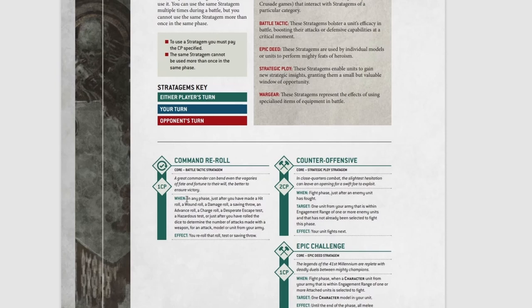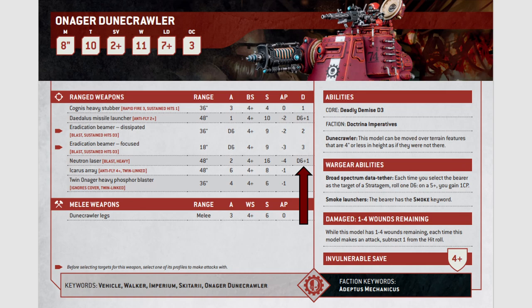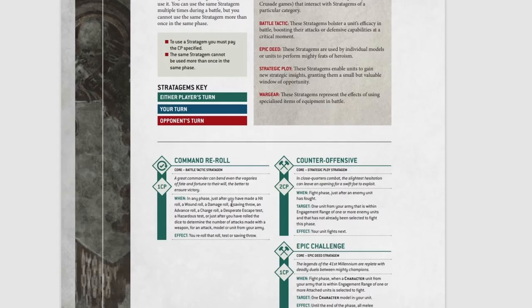Command Reroll costs one command point. When — in any phase — just after you have made a hit roll, a wound roll, a damage roll, a saving throw, an advance roll, a charge roll, a desperate escape test, a hazardous test, or after you've rolled the dice to determine the number of attacks made with a weapon for an attack on a model or unit from your army. For example, with Admech I might save a command reroll for rerolling the damage on one of my Onager Dunecrawlers when they're shooting their neutron laser. The effect: you reroll that roll, test, or saving throw. Easy — Command Reroll, you get to reroll something.